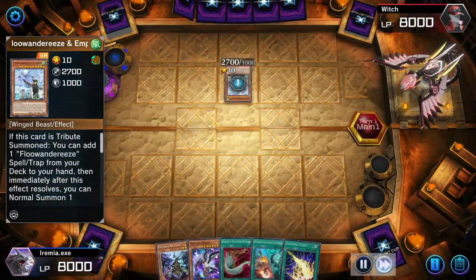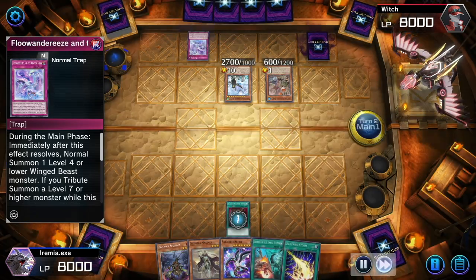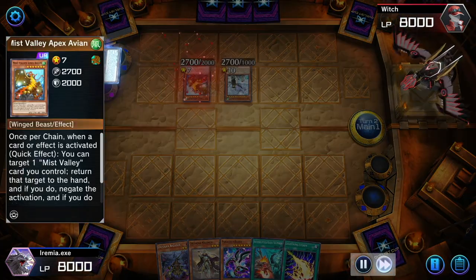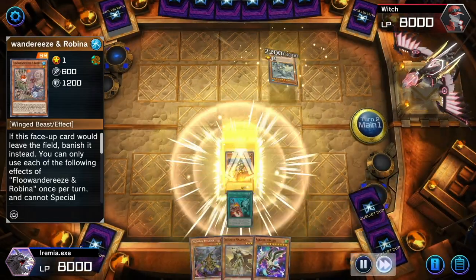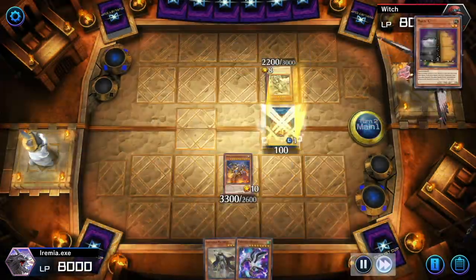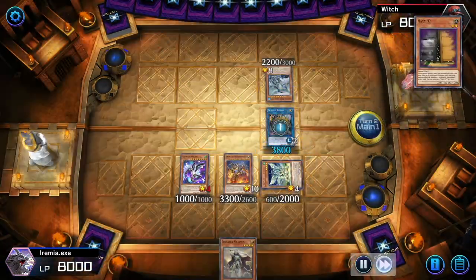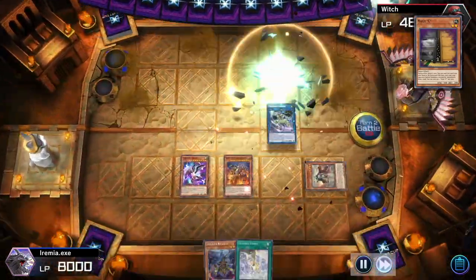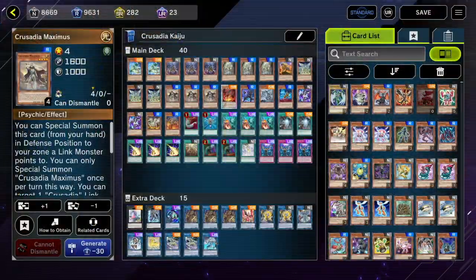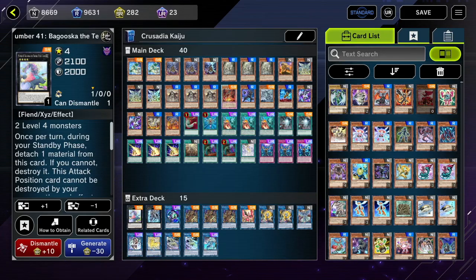Crusadia is a going-second deck that aims to OTK and deal tons and tons of damage. I think it's actually really strong for Master Duel because we have a best-of-one format — meaning we only play single games against people and then get matched up against someone different. Because when people win the coin toss, nine times out of ten they're going to choose to go first. So because we're a blind-second deck, we basically get to do our game plan of going second, breaking our opponent's board, and trying to swing for the win.